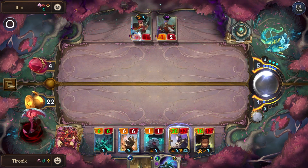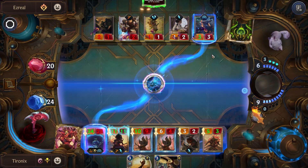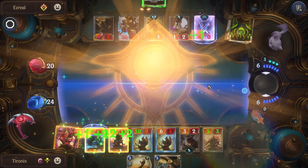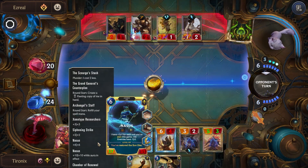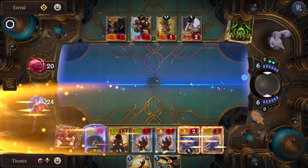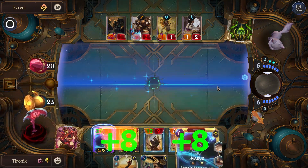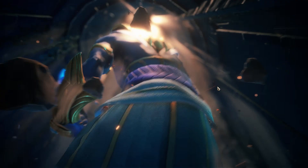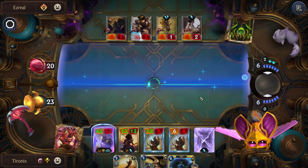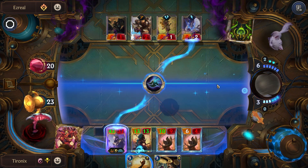All the footage you are seeing is me going through an Aurelion Sol run, making sure I trigger those 10 units slain and showing that the restored Sundisk is actually summoning. I went through an entire Aurelion Sol adventure and got it to summon almost every single round. The rounds that it didn't summon were not necessarily an issue with the star power — it's that my board was full. Every single time that I didn't have a full maxed out board and had killed 10 units, it was able to trigger successfully.